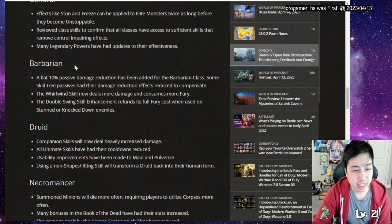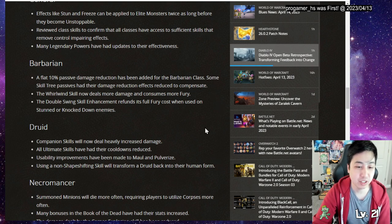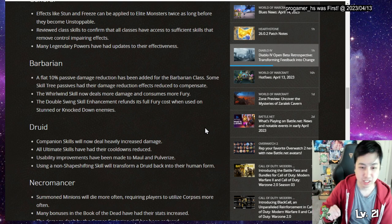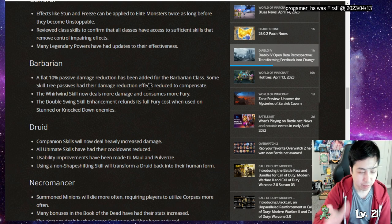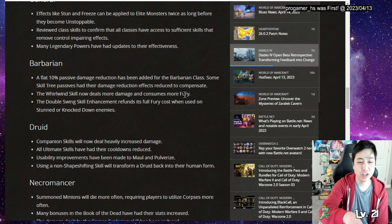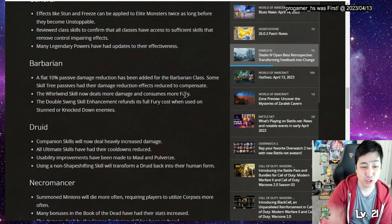For Barbarian class specifics, there's now a flat 10% damage reduction. Some skill passives had their damage reduction effects reduced to compensate, so you're not forced to take those in the tree - giving more flexibility. Whirlwind now does more damage but costs more Fury. Previously you could basically never run out of Fury with Whirlwind, so they compensated while also buffing damage.